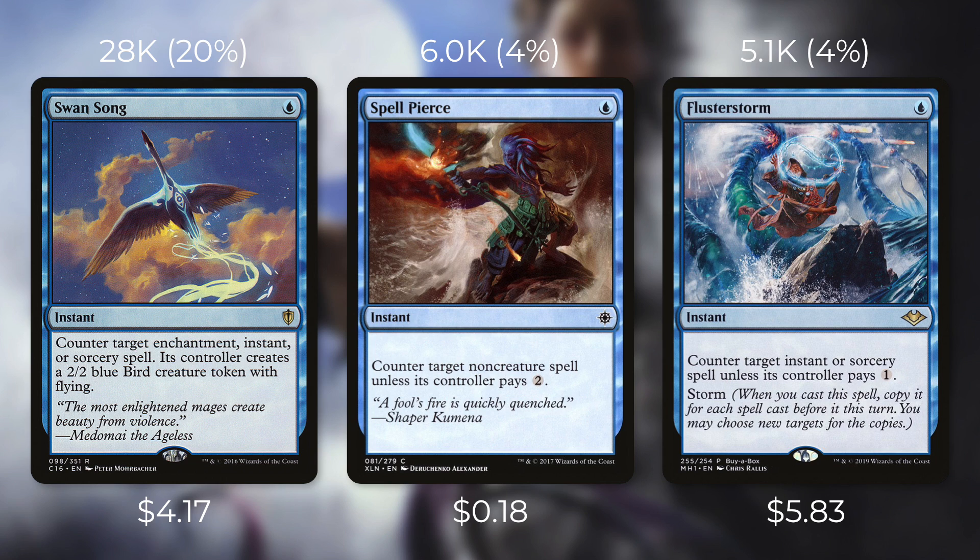There aren't too many one-mana counterspells out there, but there are definitely a few. First up there's Swan Song, currently $4.17 and seeing play in over 28,000 decks. It's an instant for a blue that counters target enchantment, instant, or sorcery spell. Being able to counter those spell types for just one mana is huge. When it comes to one-mana counterspells this is probably the best. Turn Aside isn't as good, but can still be nearly as effective in the right deck.